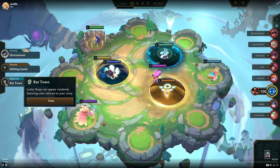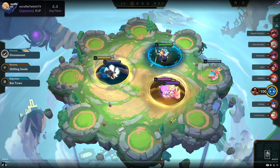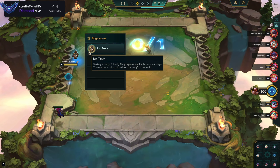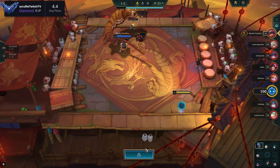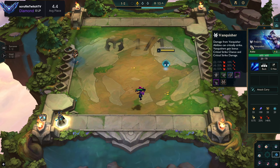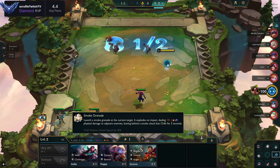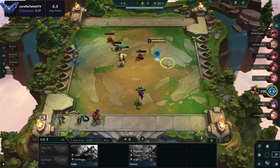Hey guys, getting right into it today. The new set recently dropped and I'm Diamond 3, 0 LP in this video — climbed out of Diamond 4. We'll be making our way back to Masters. One thing I really like about this set is the Lee Sin hero augment. I think Lee Sin is S-tier right now and a lot of people aren't playing it because they're playing Poro or Oran, and I think they're missing out on a lot of free LP.